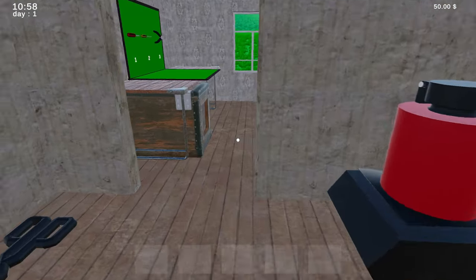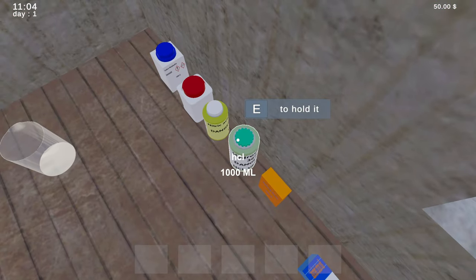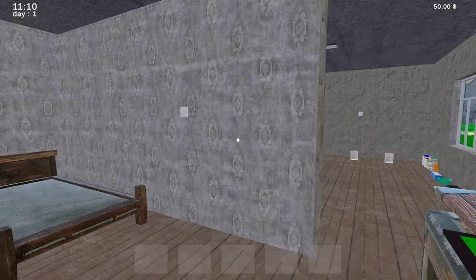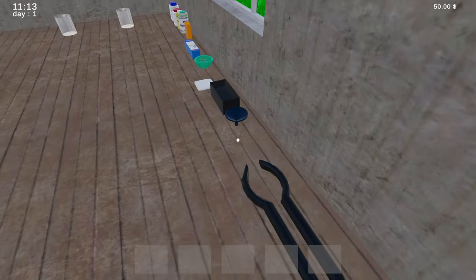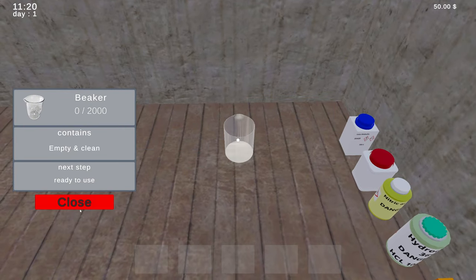Oh my god, how do we figure this out? Is there any instructions anywhere? It doesn't really show any instructions here. We've got 'extract gold' — I know what this requires: chemicals. Show info — beaker, okay.